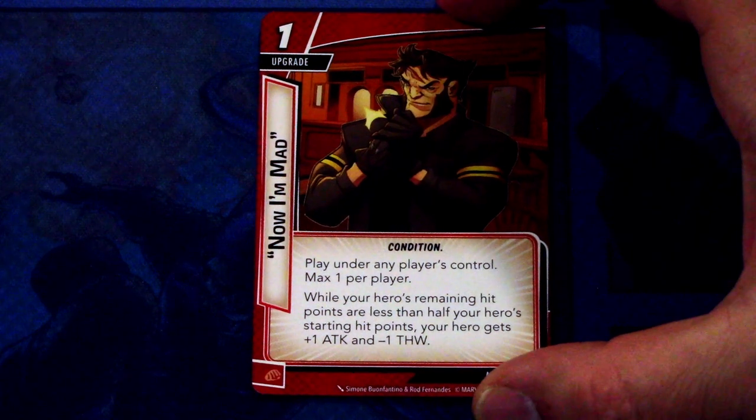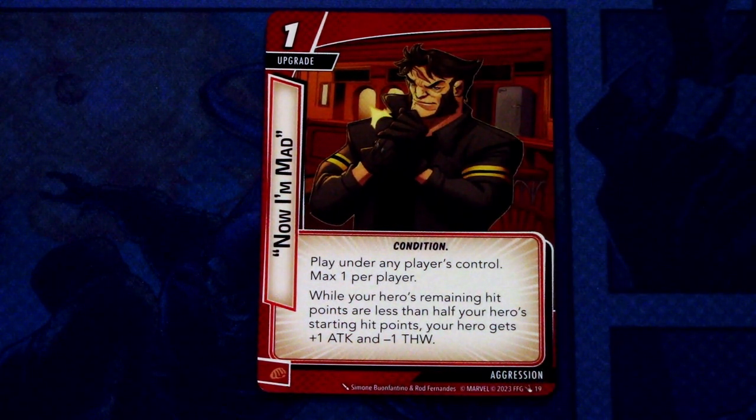Now I'm Mad — three copies. It is a 1-cost upgrade Condition trait, played under any player's control, max 1 per player. While your hero's remaining hit points are less than half your hero's starting hit points, your hero gets plus 1 Attack and minus 1 Thwart. This can be committed as a physical resource.